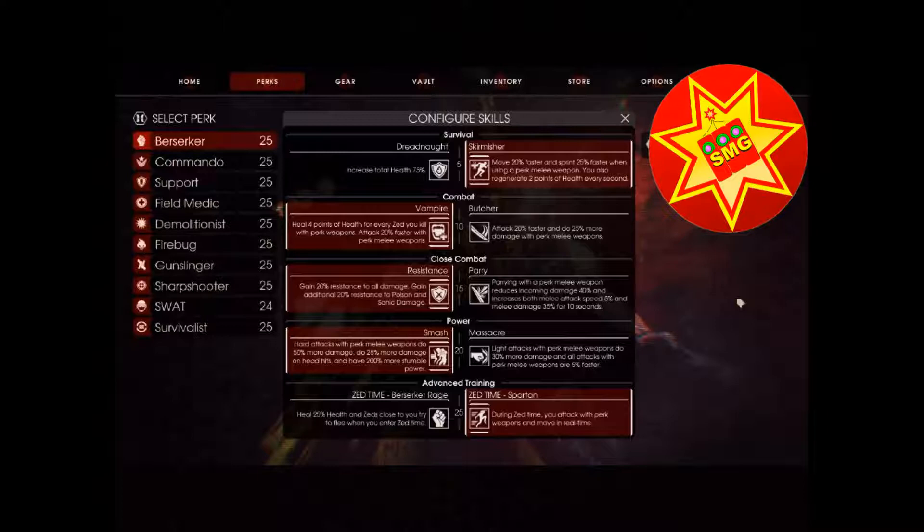For Advanced Training, it's a matter of preference. If you get swarmed a lot, healing 25% is pretty significant, especially if you have Dreadnought — with zeds close to you trying to flee, it can give you some breathing space. But if you have a good team, I highly recommend taking Spartan: being able to attack in real time, you can knock a horde down quickly, though it becomes less useful against big zeds. And that is the Berserker.